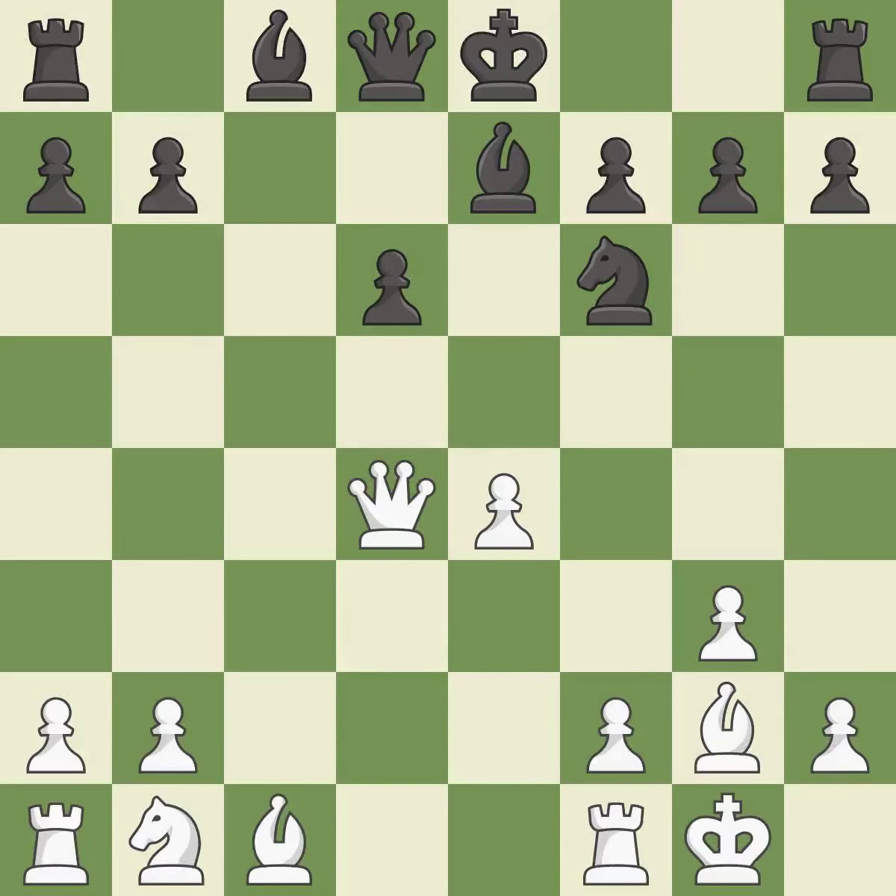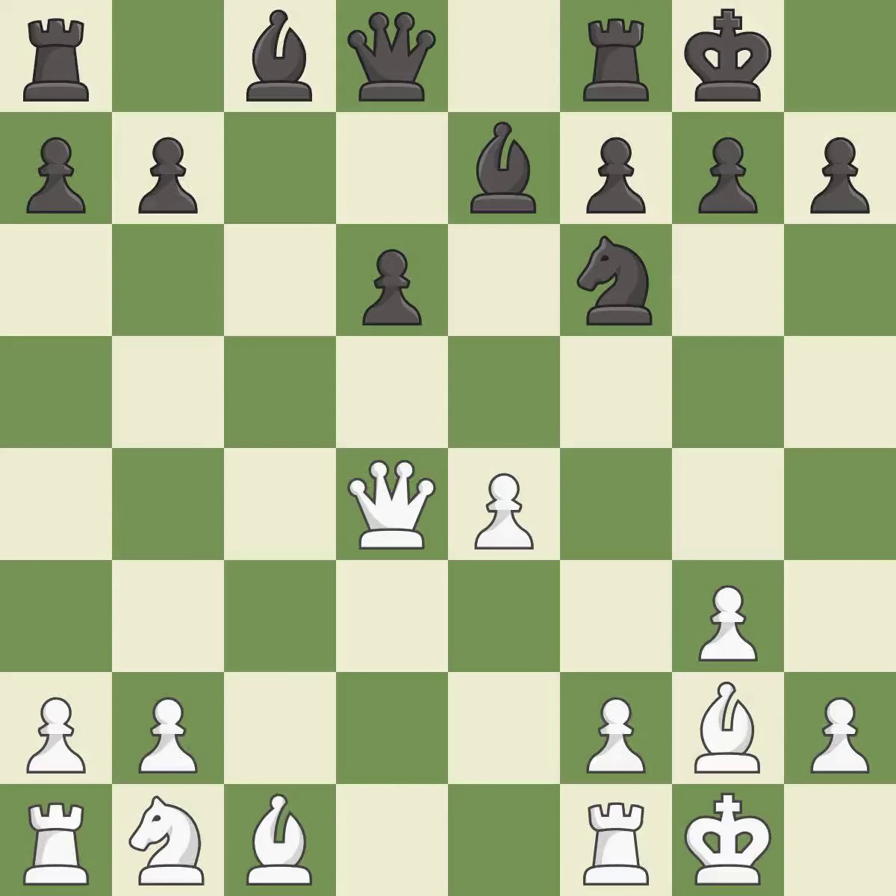Castling gets the king to a safer square, out of the center of the board, while also developing a rook. Castling kingside tends to be safer because the king is further from the center — it is best. Castling gets the king to a safer square, out of the center of the board, while also developing a rook. Castling to the same side of the board as the opponent avoids some of the attacking associated with opposite-side castling — it is excellent.